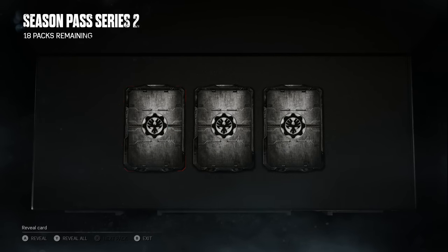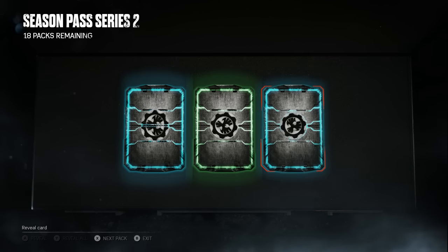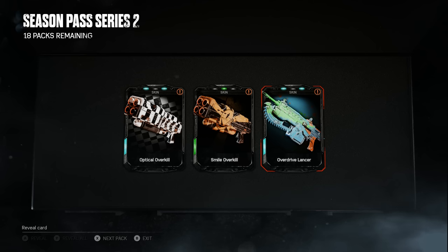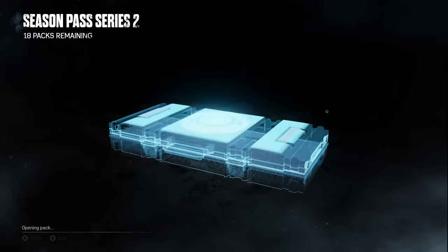Pack two — we got a rare, a common, and a rare. We got an Optical Overkill, a Smile Overkill, and an Overdrive Lancer. I wonder if Overdrive is a reference to Sunset Overdrive, because the paint job kind of reminds me of the cover art of that game. Anyway, into the next pack.